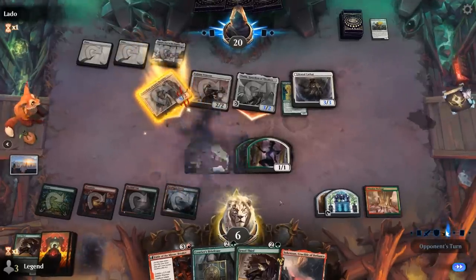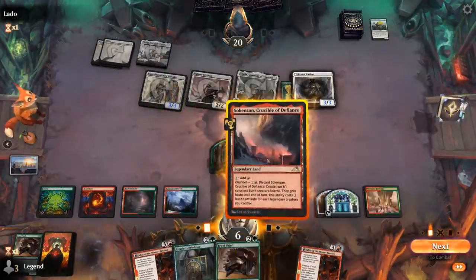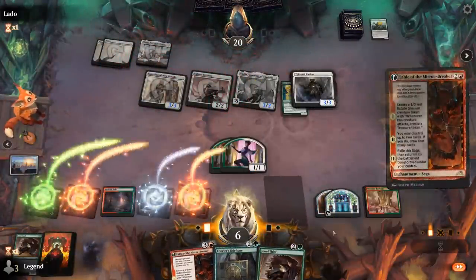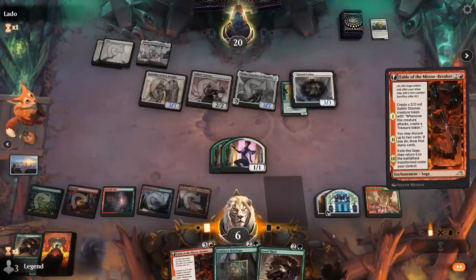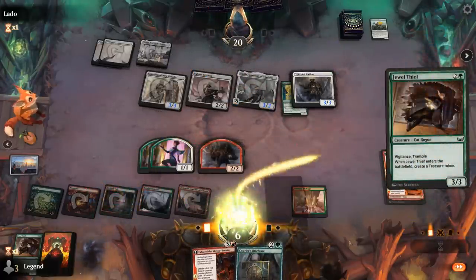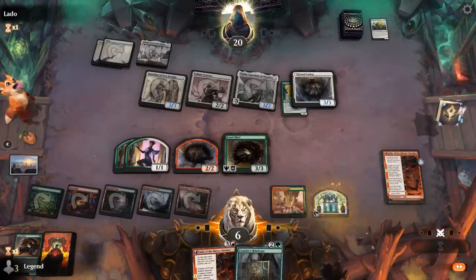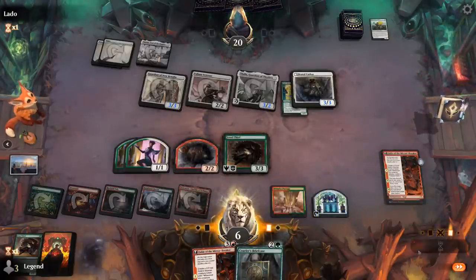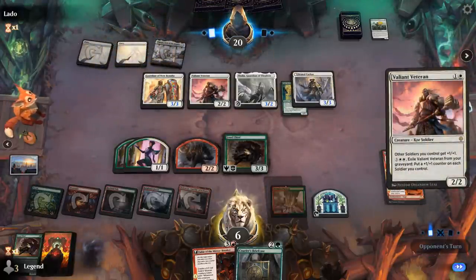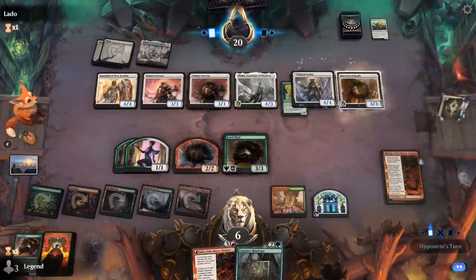Down to 6 we go. Another Fable — I think Fable plus Jewel Thief is probably the move here, since I really need to start finding more curve toppers with the second chapter. We can make another token with a treasure from Thief, so we've got a decent board, but it's not going to be able to keep up with the opponent's soldiers for long. Especially with another Veteran to pump the team.